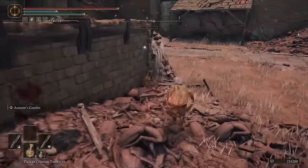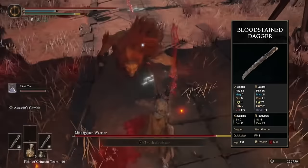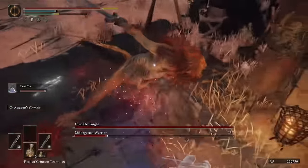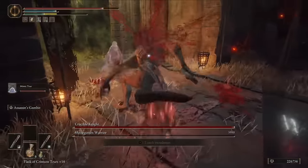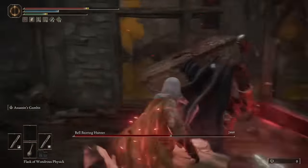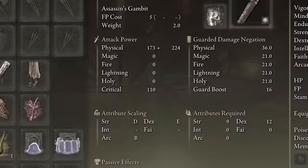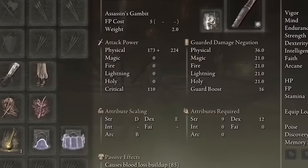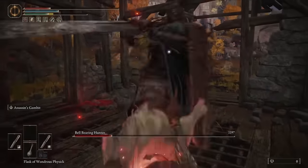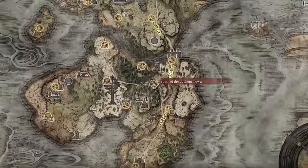It does a ton of damage very quickly, and you're going to be using two Bloodstained Daggers. This is a level 135 build that you can min-max all the way to 150. If you love chipping down your enemies incredibly fast and being up close and personal in the fray, this build is definitely for you. The Bloodstained Daggers have decent physical damage, a Strength scaling of D, a Dex scaling of E, and an Arcane scaling of B after adding the Assassin's Gambit, which lowers your footsteps to nothing.